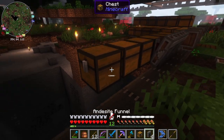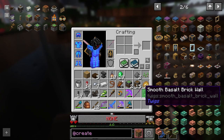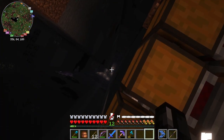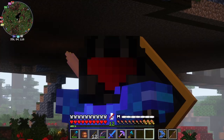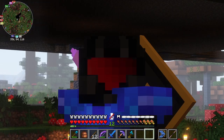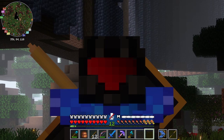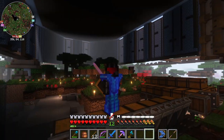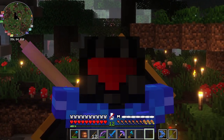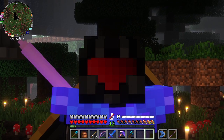Then we just continue this pattern down, and eventually what we can do is put hoppers underneath and just increase storage all the way down there. Yeah, I'm going to get in a lot of trouble for this. I really don't care. Alright, wish me luck that no one hates me for this. I need more chests — there's a nice dark oak tree right behind me. Free chests, I'll go get some.